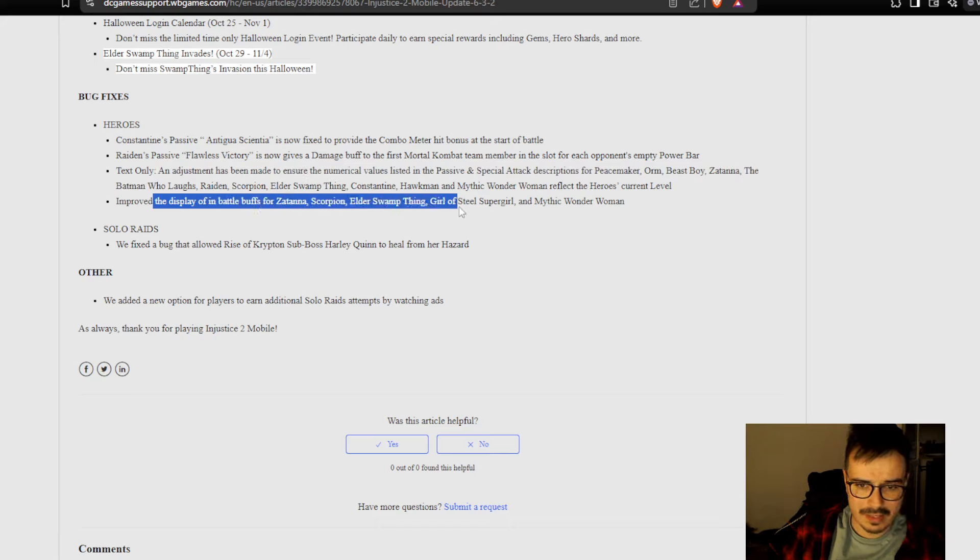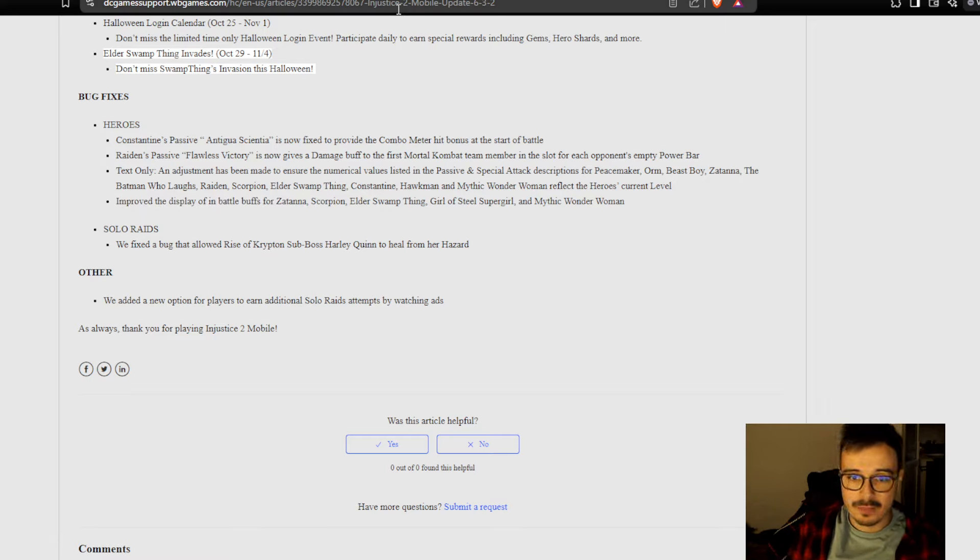Improved display of buffs for Zatanna, Scorpion, Swamp Thing, Supergirl, and Mythic Wonder Woman. My main problem with the display of buffs and debuffs is why are you only displaying three or four at a time when there's so much empty space on screen? For example, I once couldn't see how much my jokerized debuff had left because one of the four slots was occupied showing me that the enemy had done a super move. I just want to see more buffs on screen — we have the room, put more of them there.